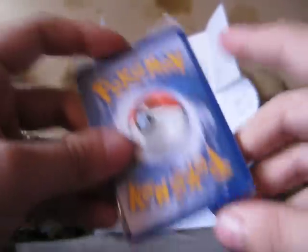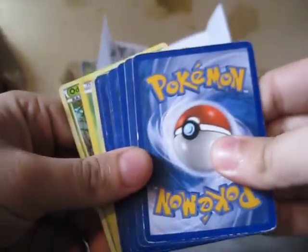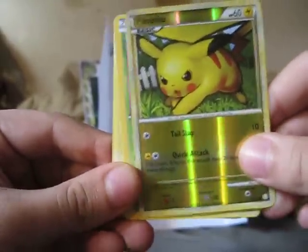And here are the cards. Check it out. I got a reverse Pikachu from HeartGold SoulSilver — very, very cool looking card.